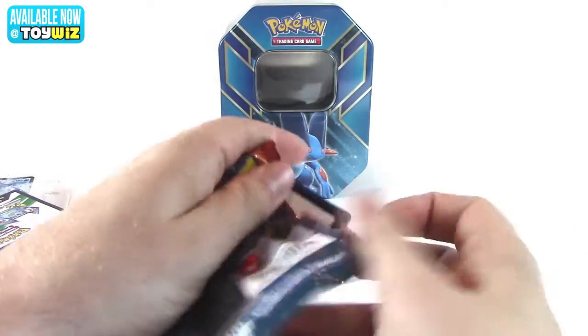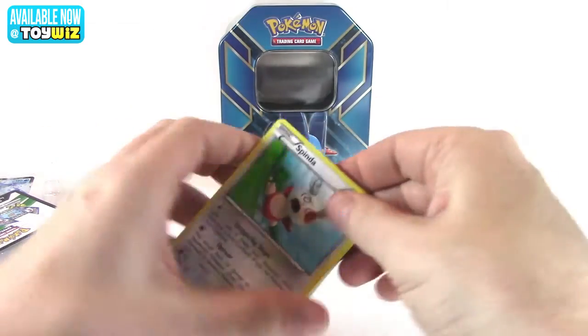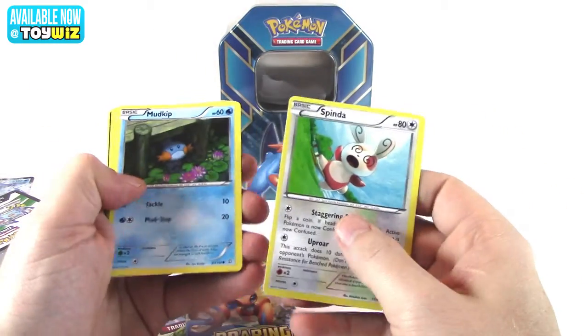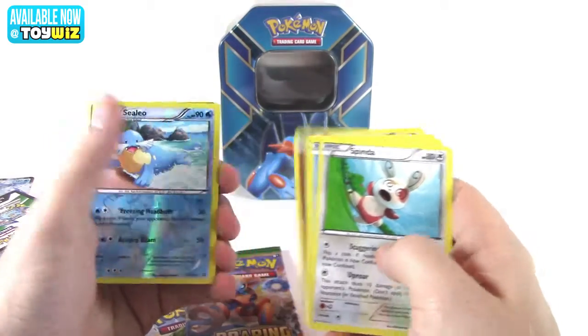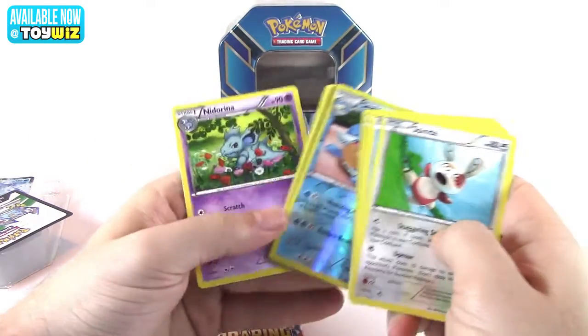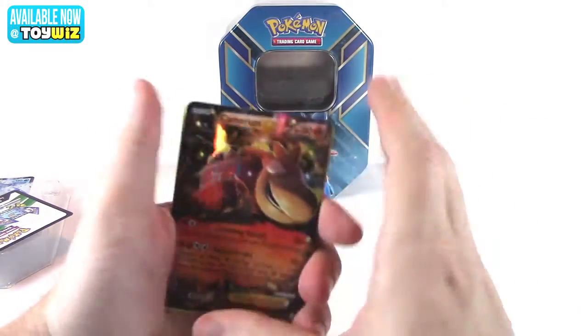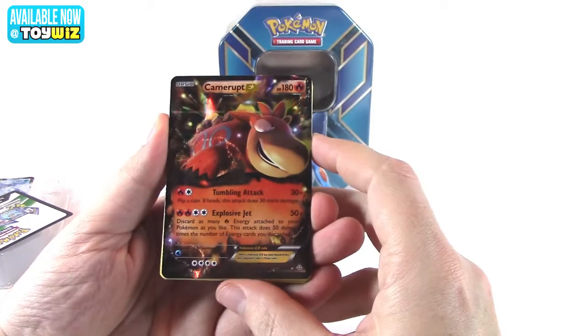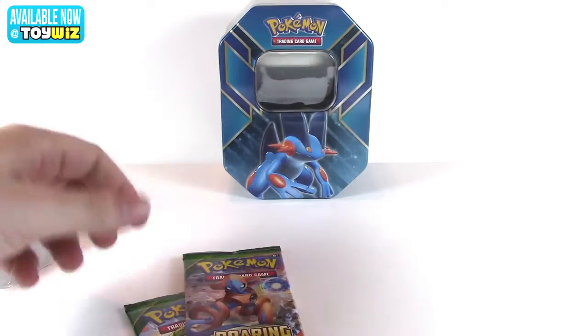Next is Primal Clash. Commons, again we got lucky here — reverse foil, uncommons, and a rare: Camerupt, whose attacks are Tumbling Attack and Explosive Jet.